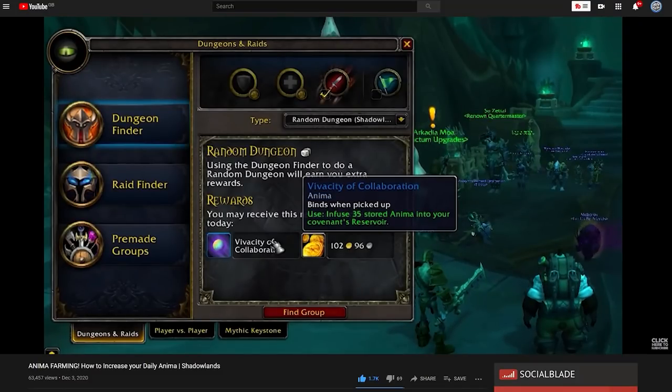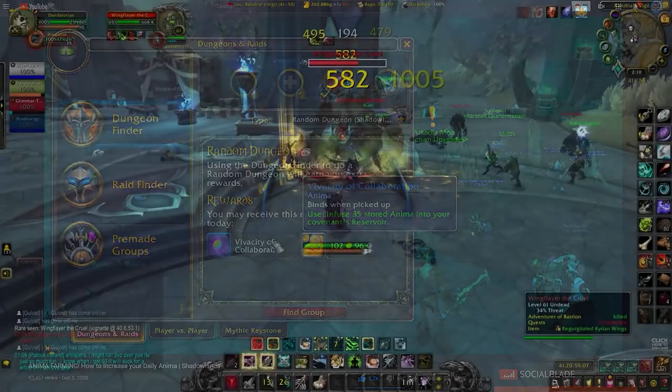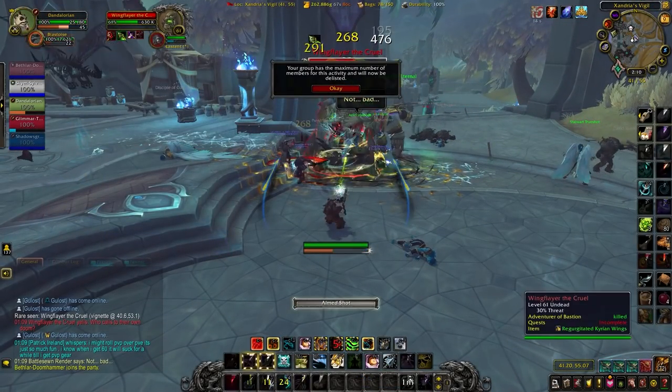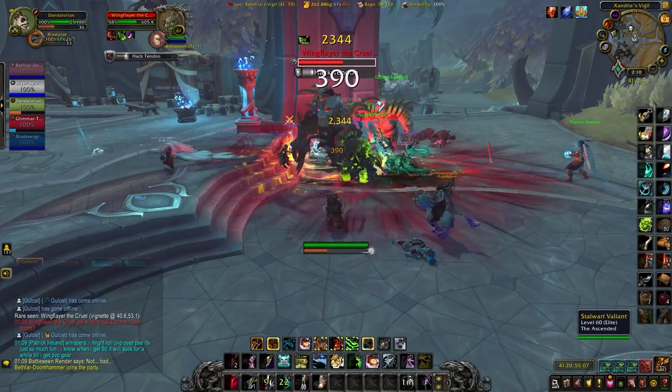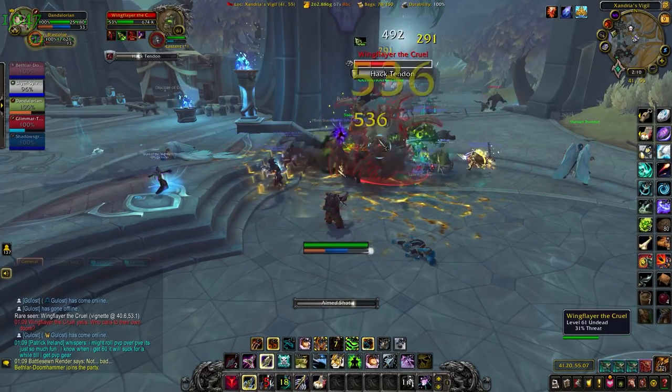If you're struggling to get Anima, I do also have an Anima Guide if you want to check that out. But in this video, we're going to go through how to min-max your Grateful Offerings per day so that when you unlock the Renown for the cosmetics and the mounts and whatnot, you are ready to purchase them.